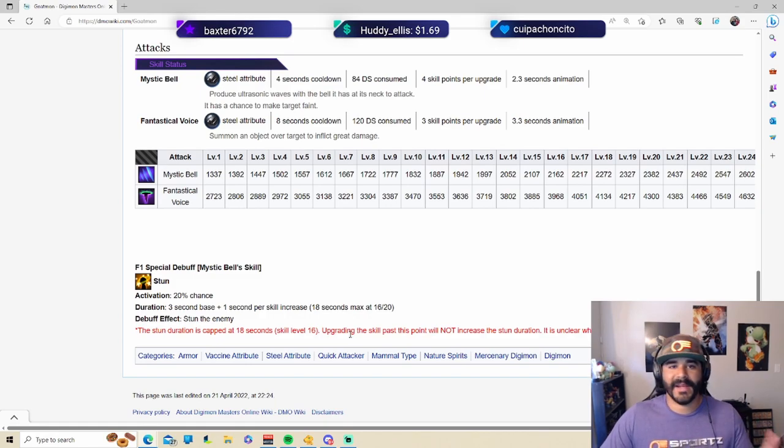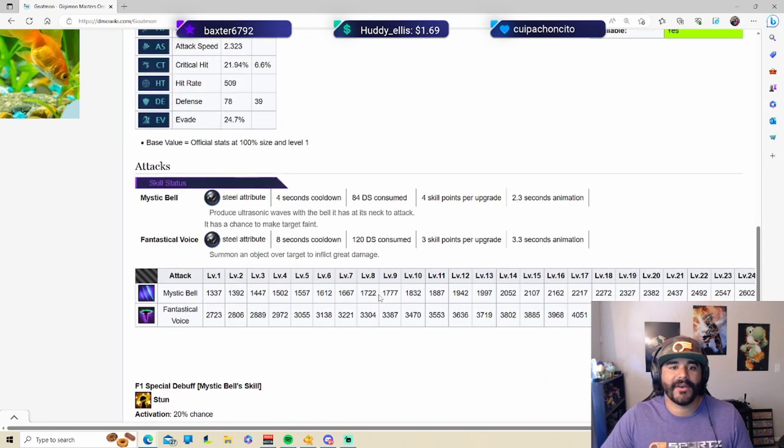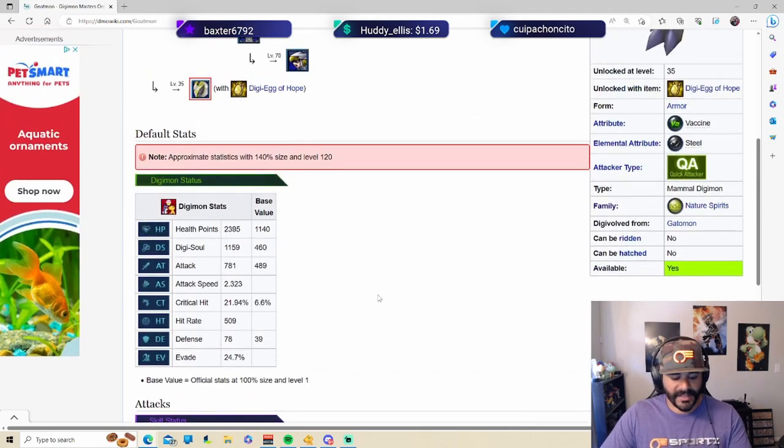You don't have to upgrade it further than 16, though to be honest you usually just want to max it out at 20 to make it look nice, because you're not going to use this Digimon for anything other than to stun. You might as well use the skill code and level up from 10 to 15 and then to 20 — it doesn't really matter because you're going to use your skill points regardless. The stun is just ridiculous.